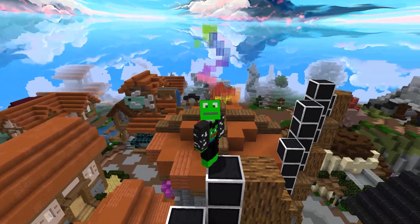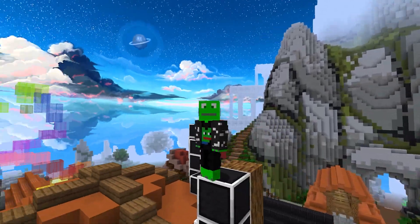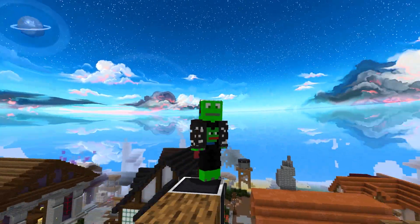Hypixel Skyblock has many weapons, one of them being the Ice Spray Wand which deals a good amount of damage and freezes your enemy. Now nothing beats the Ice Spray Wand, but the Fire Freeze Staff is actually a great substitute if you're too broke to get the Ice Spray Wand.